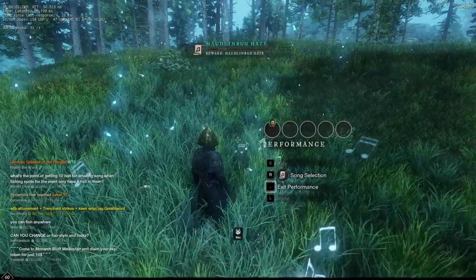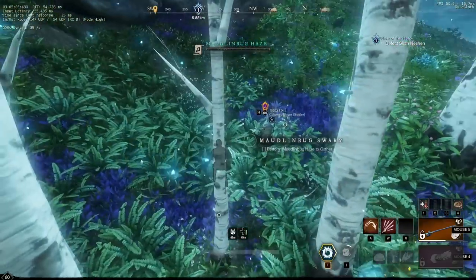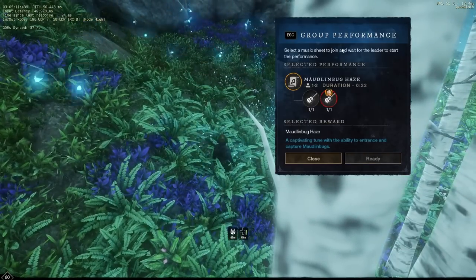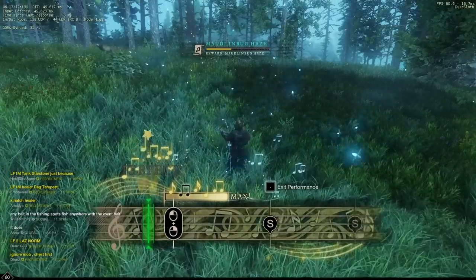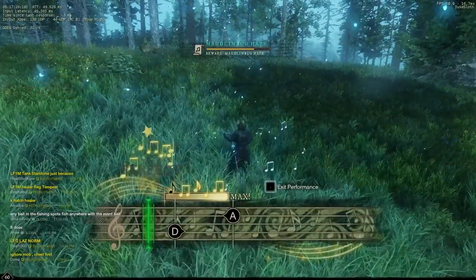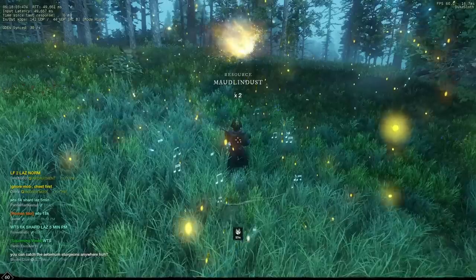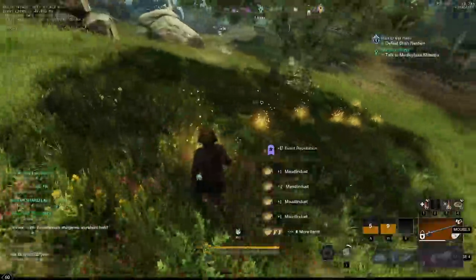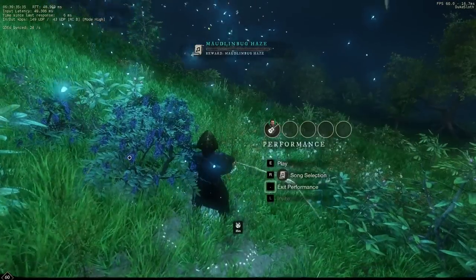You get event reputation for pretty much any event-related activity, so it's not super important to rush it. It can be useful if you want specific things from the higher tiers, which comes into play when we're talking about fishing. One thing you can see all over the map are the maudlin bug swarms. You want to go to some of these, at least in the beginning, in order to get the rewards, because they're going to come in very handy. When you go to one of these swarms, you can play the maudlin bug haze — you can invite other people to your performance if they're nearby and they will get the same rewards. You want to play the song as best as possible. If you play the song with a 4-star rating, you get 10 maudlin bug bait as well as 5 maudlin dust. You can play up to 3 times at a location, then it will be cleared and there will be maudlin dust on the ground to collect. The maudlin dust doesn't really convert well anyway, so the maudlin bug swarms are too rare for this to be efficient as a dust farm. What we care about here is the bait.